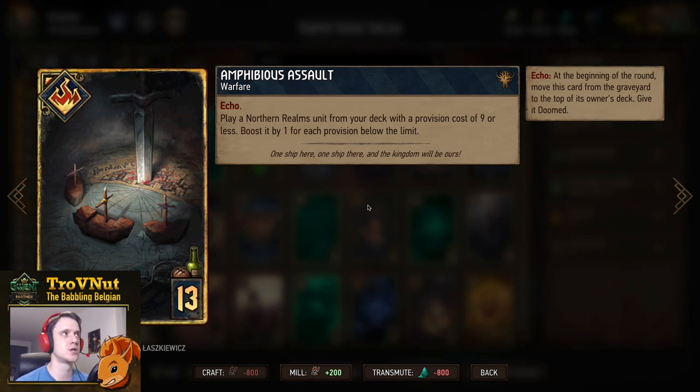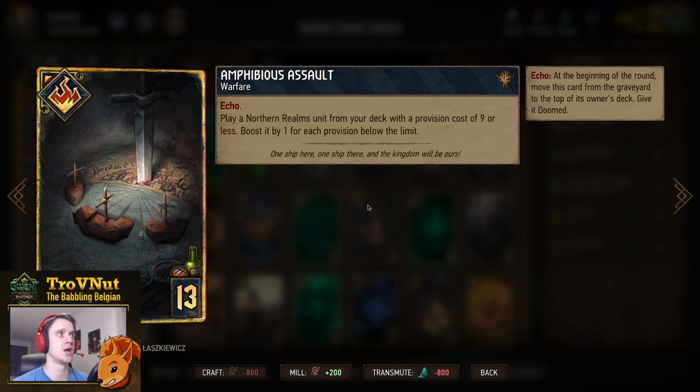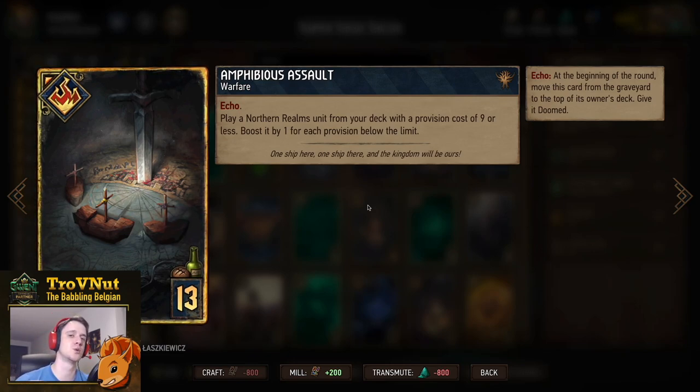Then we have Amphibious Assault — a warfare echo card you can use twice, where you play a Northern Realms unit from your deck with a provision cost of nine or less, and it's automatically boosted by one for each provision below the limit. So either you can get a boosted siege engine from your deck, or use it to pull Rafford's Vengeance really early and quickly.